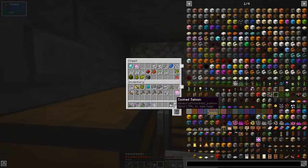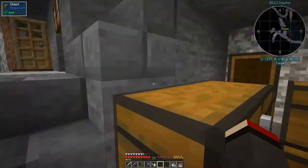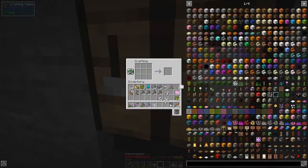For the mystical fertilizer we need some imperium essence, some inferium essence, and some prosperity shards. Let's make those into ingots - we should get 48. Then we put two of those in the middle and put the prosperity shards around it in a cross pattern like this.